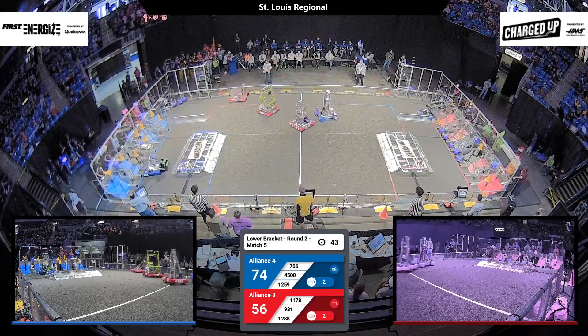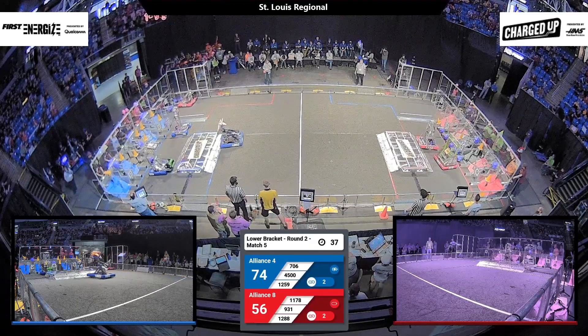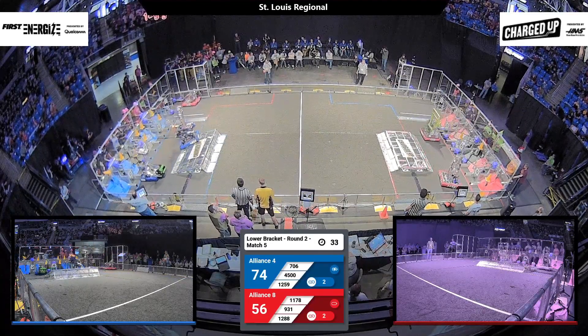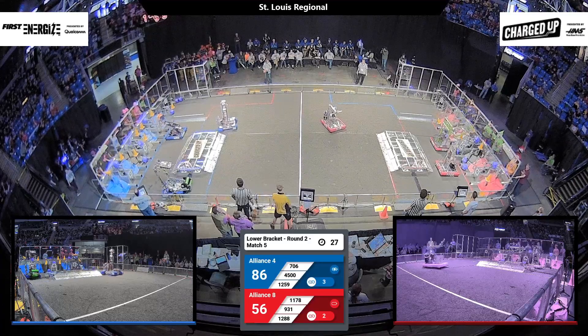Meanwhile, on the Blue Alliance side, 706 is bringing back the cube from their substation, as is 4500. 931 jumps over the charge station to deliver a cone, and 1288 dodges out of their way. On the Blue Alliance side, they're looking to score more cones.